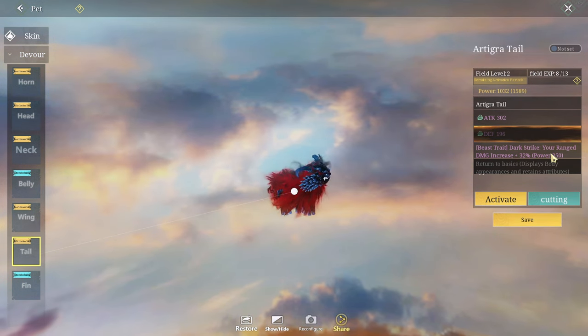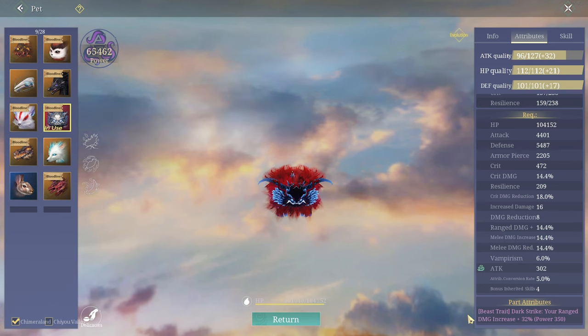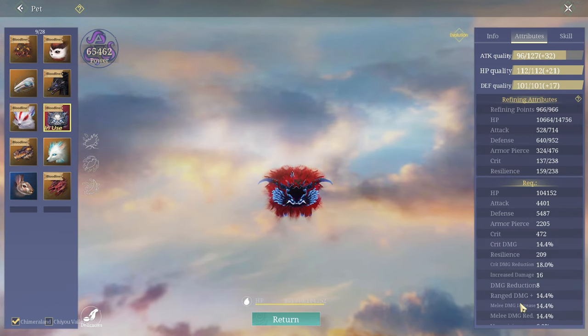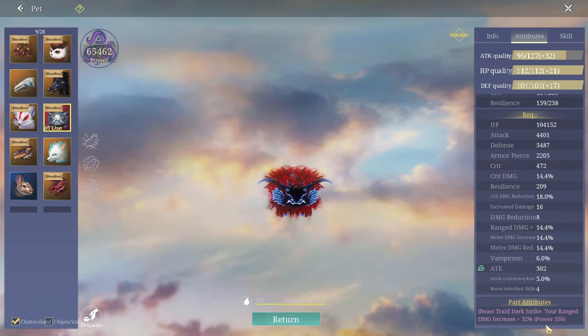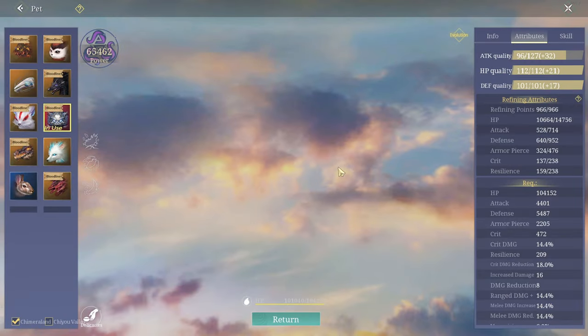Activate this - I activated it! What does it do? Field level two! I activated beast trait - dark strike, whoop whoop! Look - part attribute: beast. This is so cool! Wait, whoa - what happened there? I'm gonna do bubble gum - you guys remember bubble gum? I'll do her off cam.